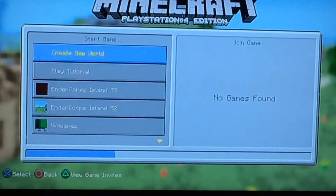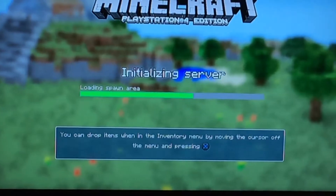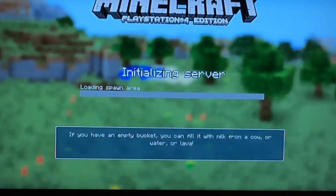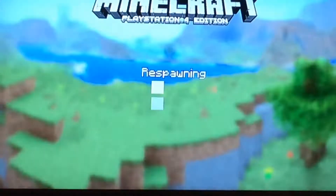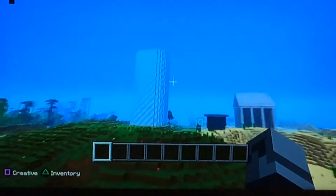Alright guys, welcome back to some more Endercore Island. I'm just starting on the exit screen sort of thing because a lot's changed. I was just screwing around in survival, that's why. I only lost like an iron chest plate that was actually valuable, and I don't really care about that thing anyway. Respawn — so here we are in this forest, but yeah, there's a lot of new stuff going down.